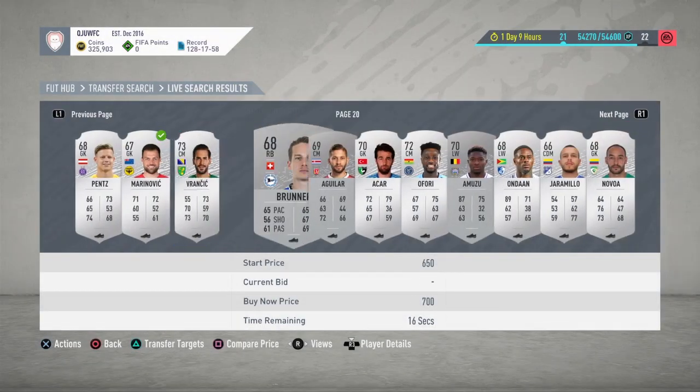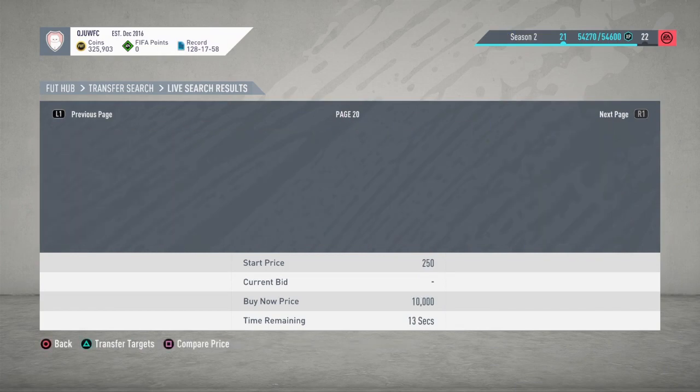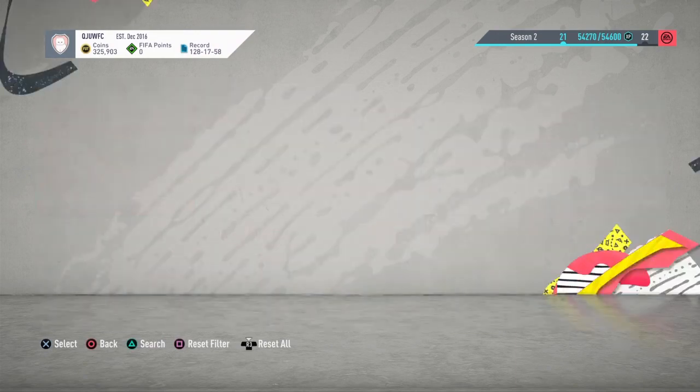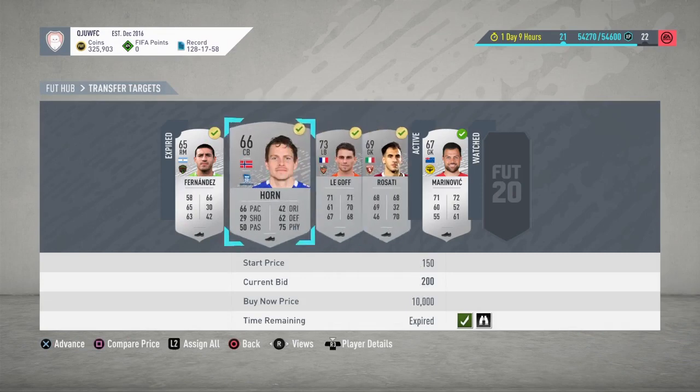Let's get this guy for 300 coins. We already got four players. I'm now quickly going to do some bidding — we'll see that in a little sped-up montage.